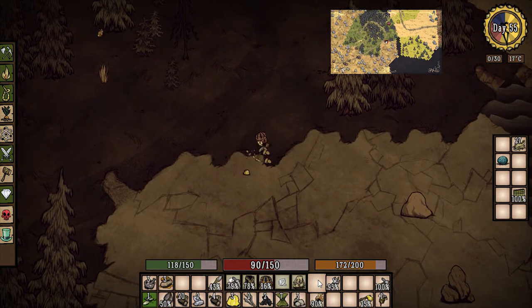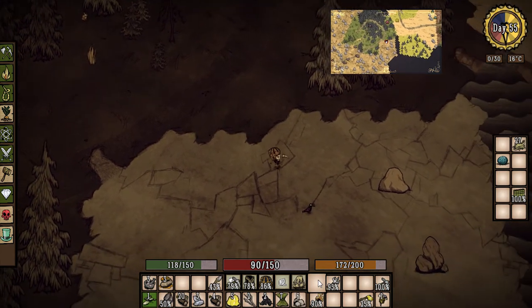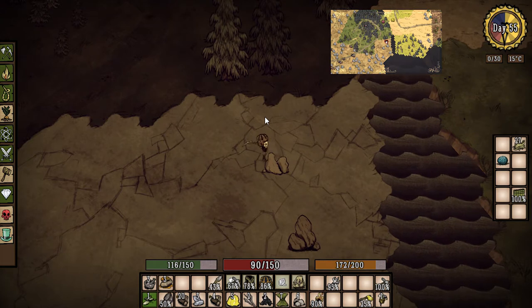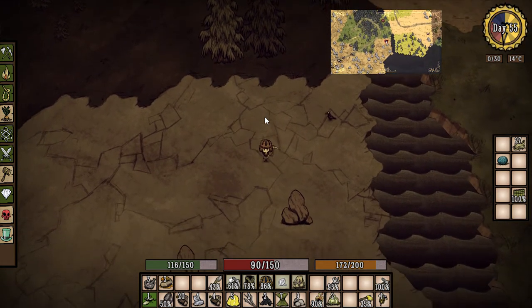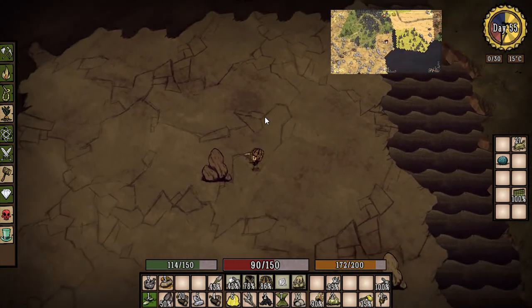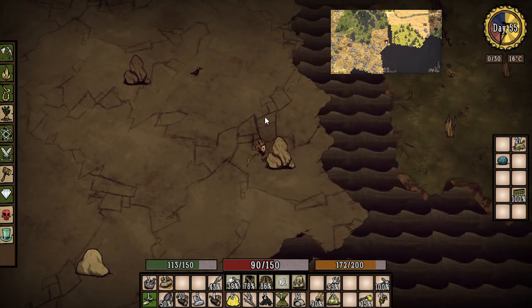We'll mine up all this stuff. We needed five gold for the brass lantern — we have enough now, but it might be nice to get some extra gold while we're here. We kind of did need the stone anyway so we can make more healing salves. Not too many gold veined rocks here — I guess these ones don't have any gold in them. Let's try this guy here — it looks like a gold rock. Yeah!